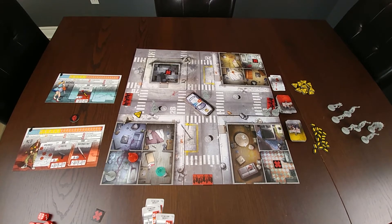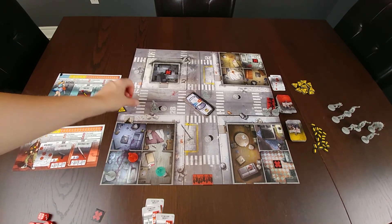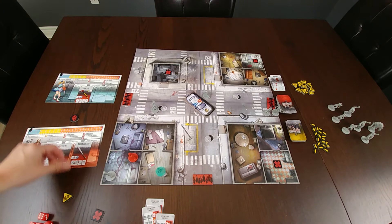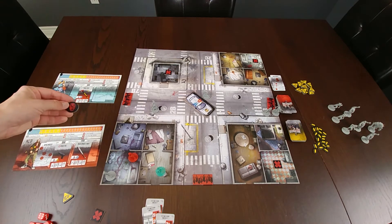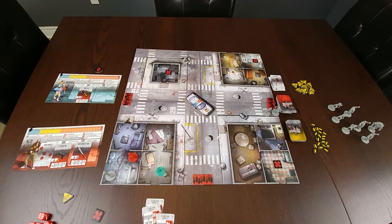The third and final phase is the end phase, or cleanup phase, where we remove all of the noise tokens from the board. The first player token moves to the person on the left, and then we start the player phase again, activating the survivors and performing the selected actions.